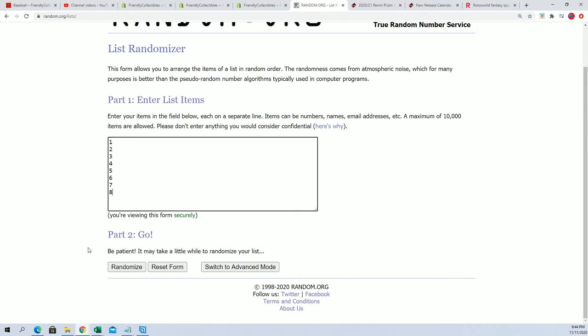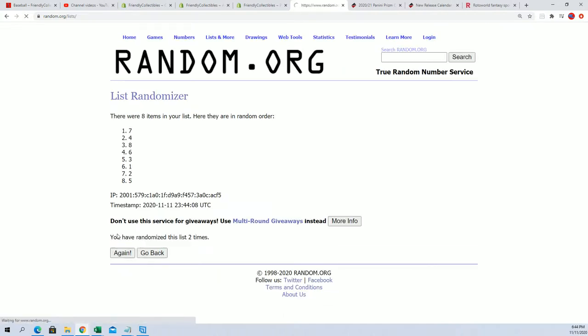Boom boom boom. We'll see what number floats to the top — if something hits you just let me know. Lucky number seven and we'll go with pack five.